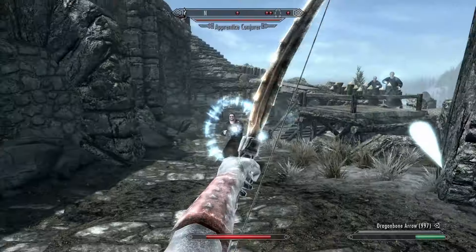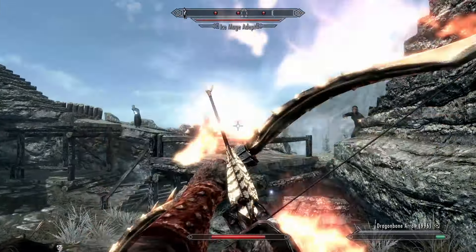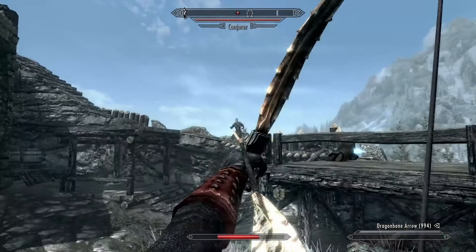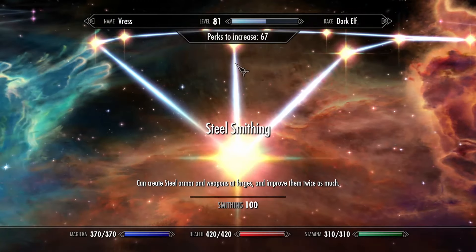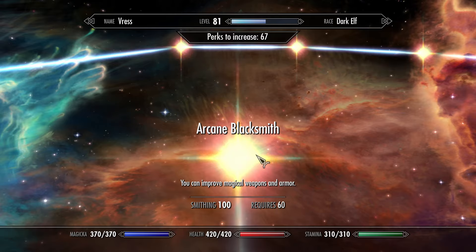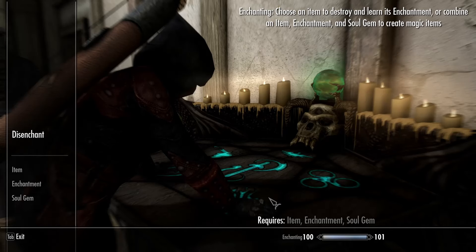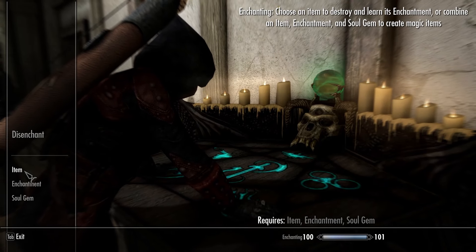Dragonbone weapons are stronger than both ebony and daedric weapons, meaning that if you have Dawnguard installed then you're going to be able to create the very best craftable weapons regardless of which side of the perk tree you go for. Finally, you may have also noticed there's a lonely perk in the middle that allows you to improve magic items — meaning an item that has an enchantment on it. To learn more about enchanting in Skyrim you can check out my beginners enchanting guide, which is in the same playlist as this video.